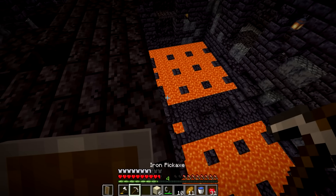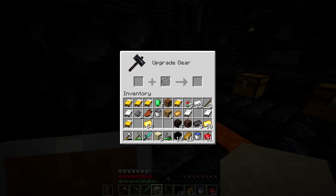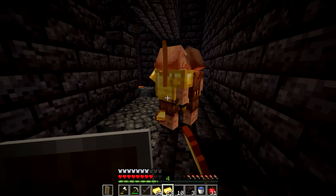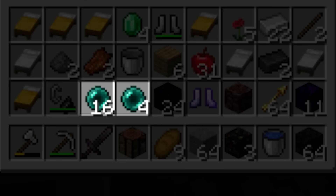He finds a bastion right after entering the nether, where he finds netherite in one of the chests — which is perfect, considering there's a smithing table right there. But of course, it isn't possible for smithing tables to spawn in bastions. The runner grabs some gold and finds just a couple piglins to trade with, which seems like it wouldn't really work. But surprisingly, it does — he's able to get 20 enderpearls fairly quickly, which obviously isn't possible.